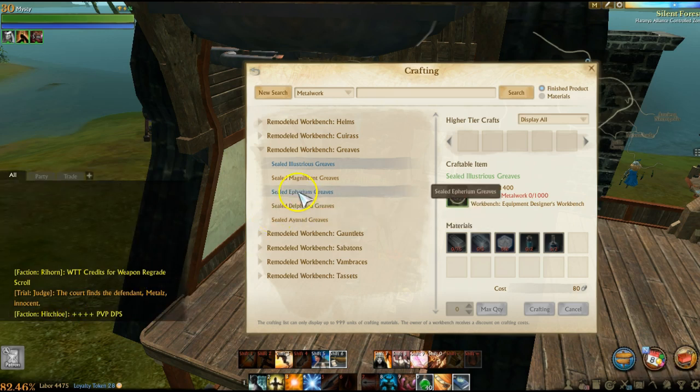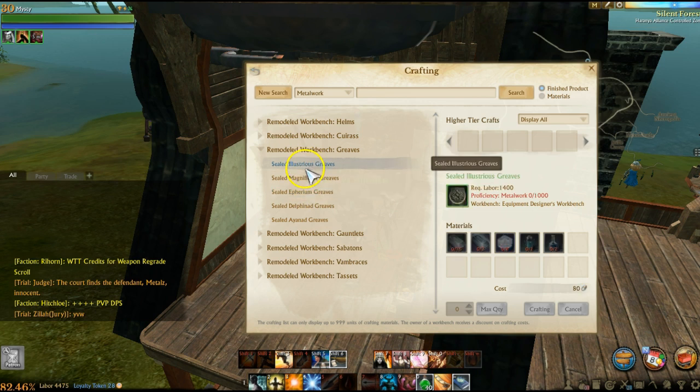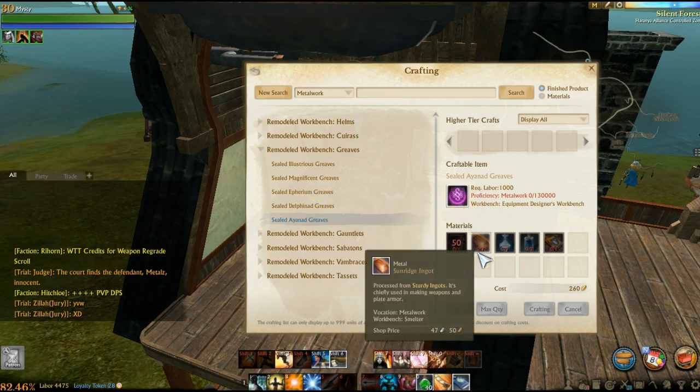We are back here on public test 3.0 with a lot of changes, especially to the tradesmen houses. We are at the armor crafting house right now and you can see that you now require proficiency to craft armor and weapons. This is a huge change. The recipes have also changed a little bit.